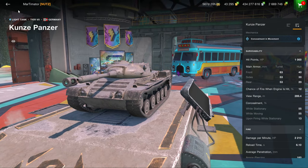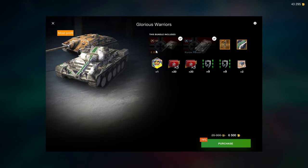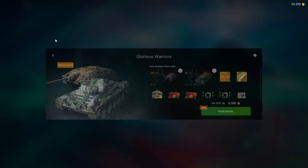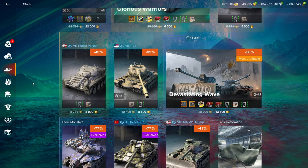The Kunze Panzer was given away for free like two years ago. This bundle is two tier 7s, and this one's been given away for free. It is fun if you're into fast cockroach tank playstyles, but generally for grinding credits it is not something I would recommend.